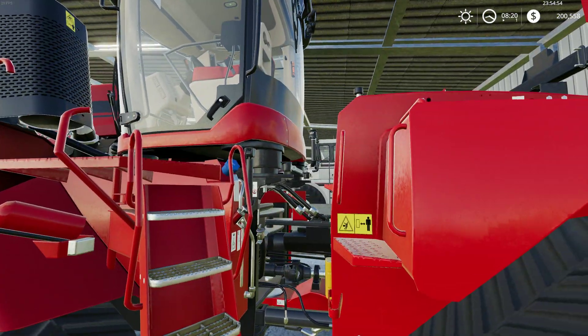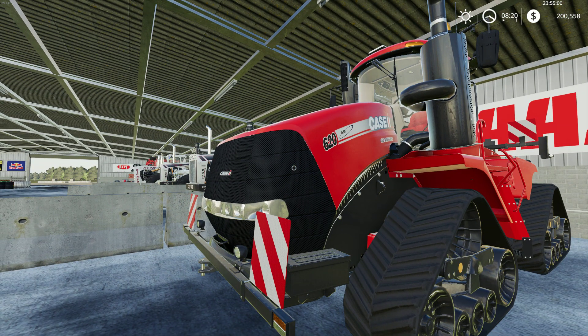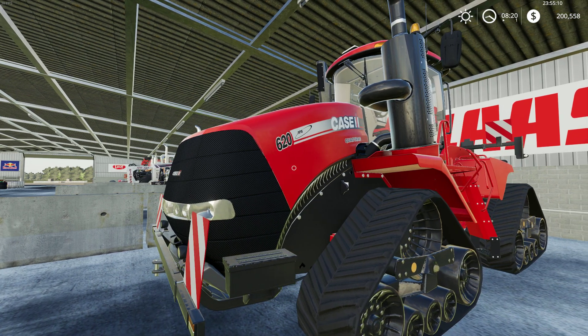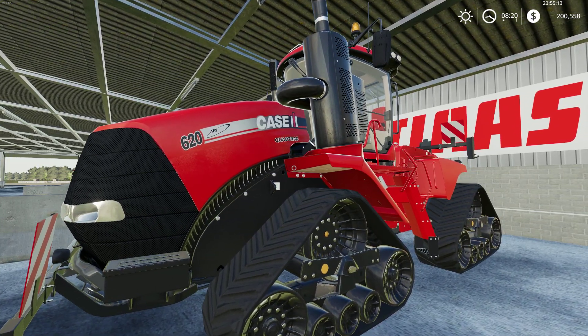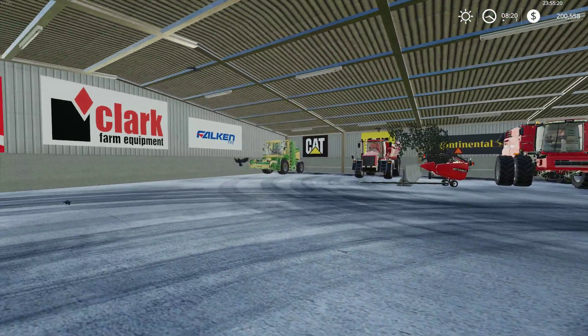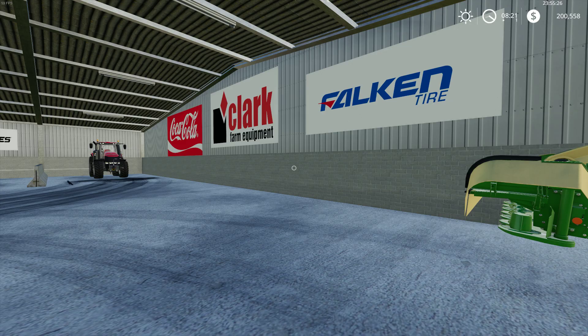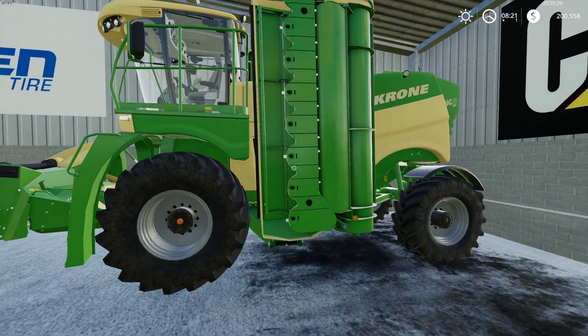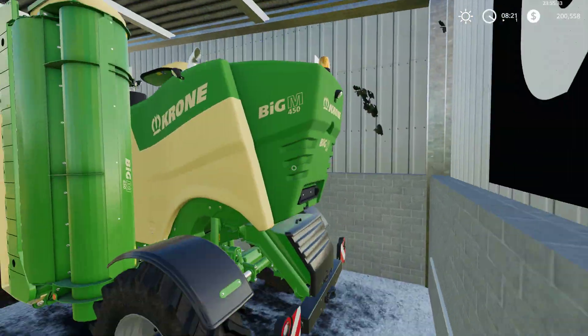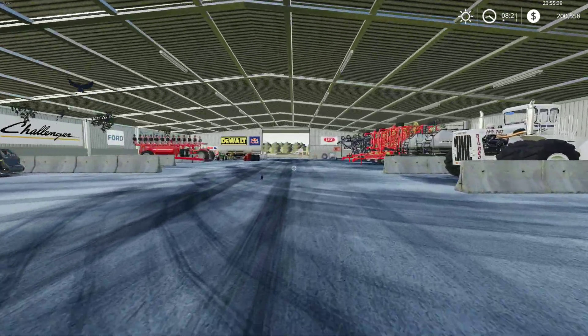We got our own Case quad track. This one's a bigger engine than what we demoed. After the demo I was able to talk with Case and work out a price to get it. So we have a 620 instead of the 540 we tested. I also was able to get the Chrome Big M mower, which I plan on using for cutting the grass for the cows.